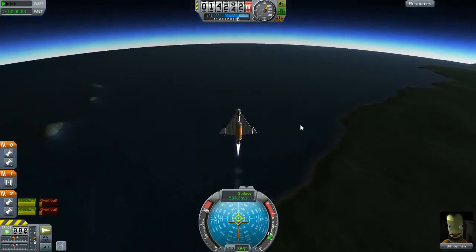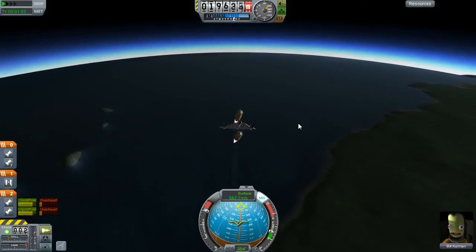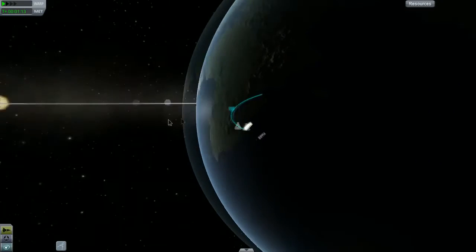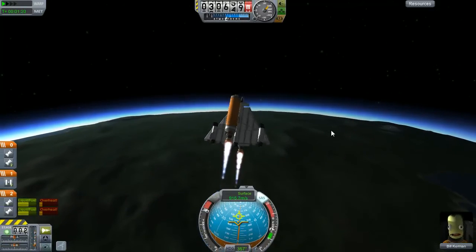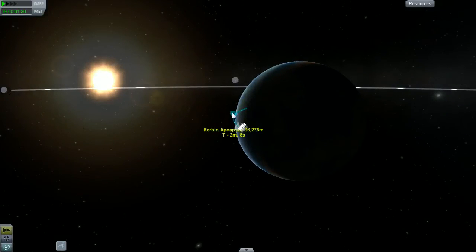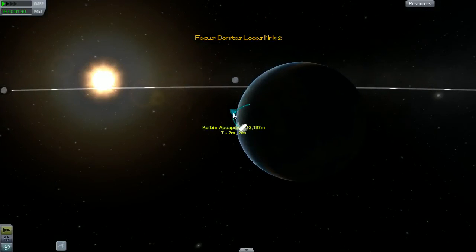Starting the turn a little early. We should start turning north and we are turning north, heading to the northern cap. Plenty of fuel, we are in space. We're at a good position - maybe a little bit more burn. Yeah, that's good.